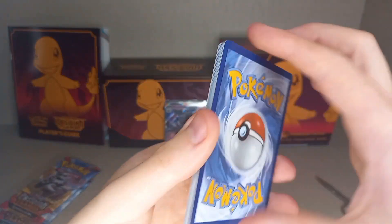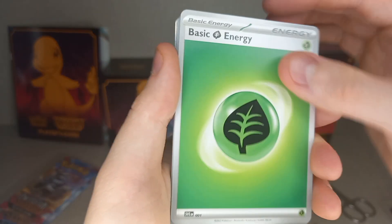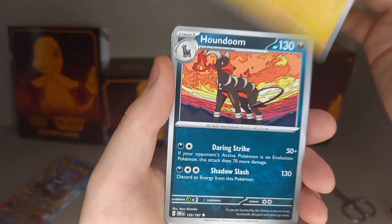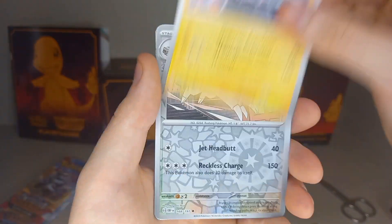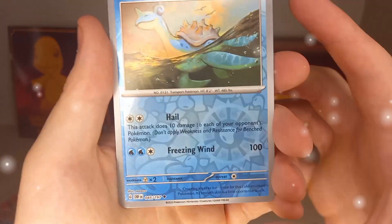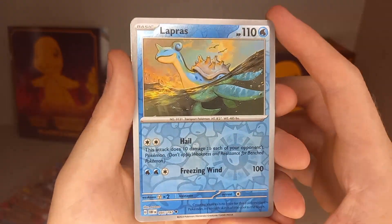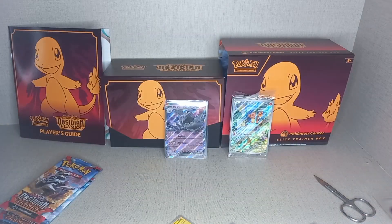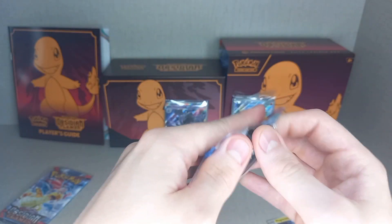Pack nine: Code card, Guest energy, fighting energy, leaf energy, Arrokuda, Swalot, Glimmet, Toedscool, Houndoom, Brassius, Magnezone. Reverse Holo Lairon. Oh yes - Reverse Holo Lapras! Favourite Pokemon - I have a Reverse Holo, loving it. And a Holo Thundurus. I've got a Reverse Holo Lapras. I'm very very very happy with that. And the Charmander promo - I love the Charmander promo.